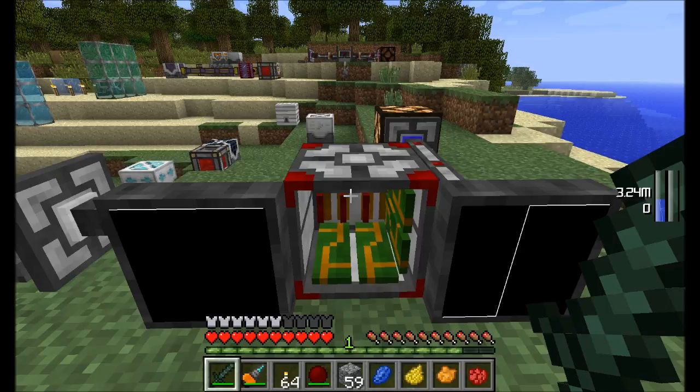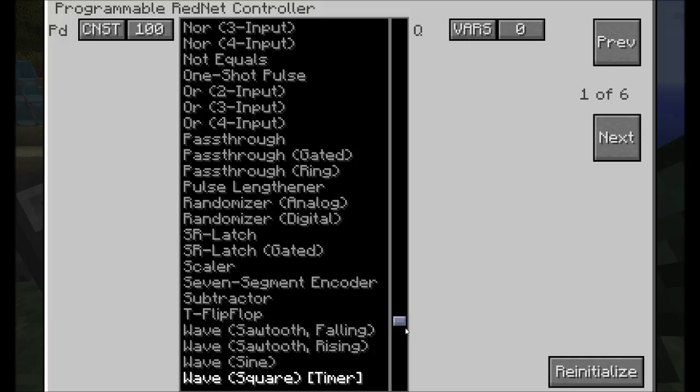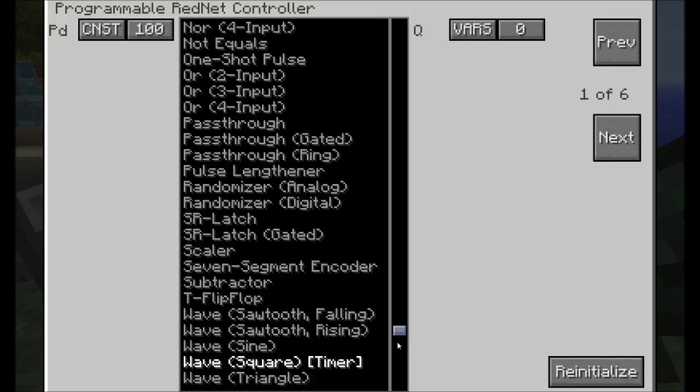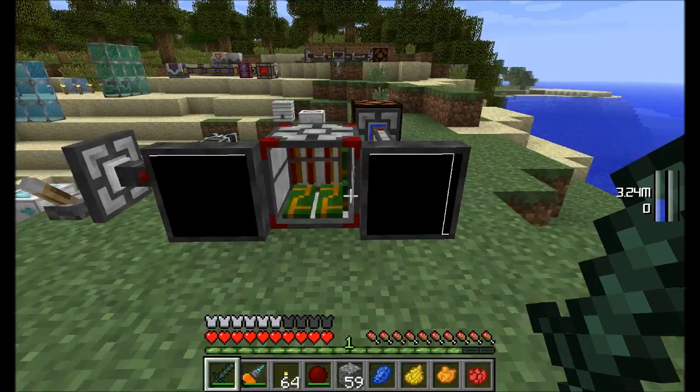Now for the most interesting and complex part: the programmable rednet controller, or PRC. It's extremely customizable and programmable — once you wrap your head around its potential, it's pretty incredible what you can do. The recipe requires a diamond, gold, lapis, redstone, plastic sheets, and the programmable rednet controller housing. The housing can be placed as a decoration block but is also an ingredient in the recipe.